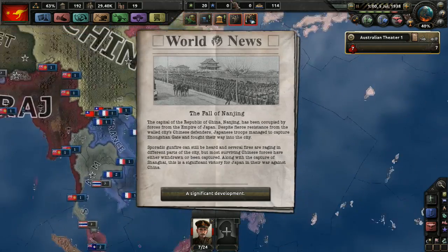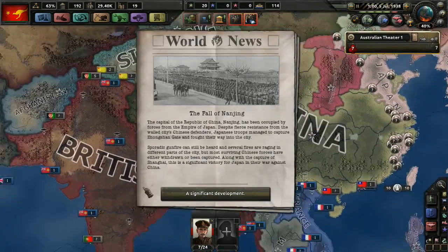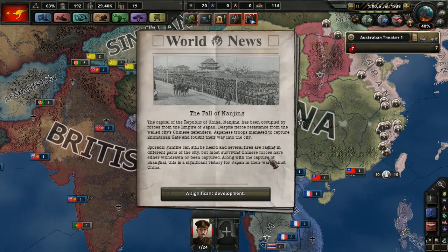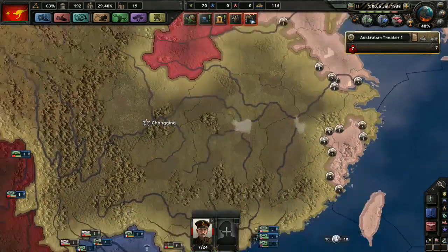Fall of Nanjing — capital of the Republic of China. Nanjing has been occupied by the forces of the Empire of Japan. Despite fierce resistance from the Chinese defenders, Japanese troops managed to capture Zhangshan Gate and fight their way into the city. Along with the capture of Shanghai, this is a significant victory for Japan in their war against China. They're just plowing ahead — which usually happens here.